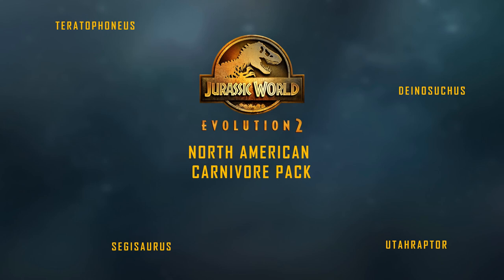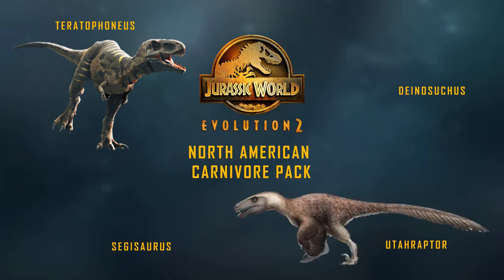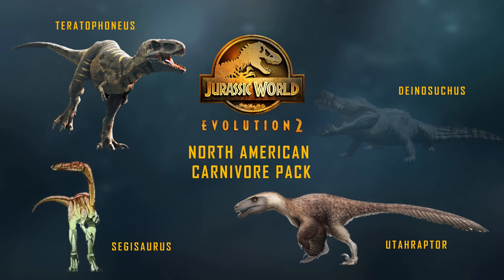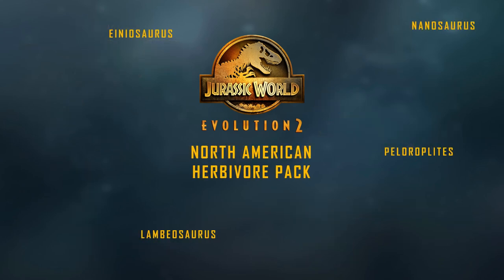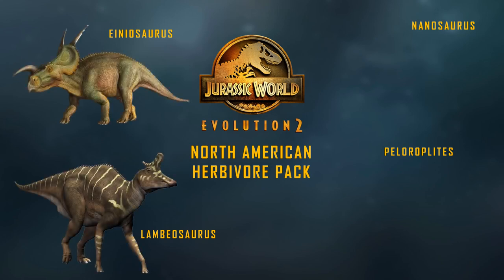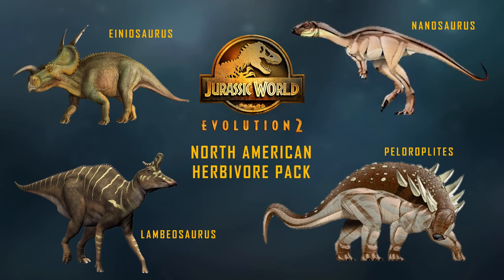Now we have our North American Carnivores. We've got continental packs for carnivores and herbivores, as there are so many creatures on each continent that could make it into the game. First off: Teratophoneus — a Fallen Kingdom cut carnivore — the largest raptor Utahraptor, Segisaurus — a classic Jurassic Park dinosaur — and the giant crocodilian Deinosuchus. For herbivores: Lambeosaurus, Othnielosaurus, the cut Dyoplosaurus, and Nanosaurus, a species from the Jurassic Park novels.